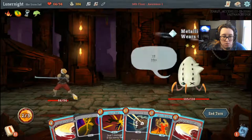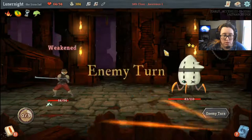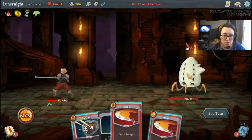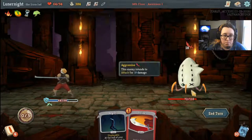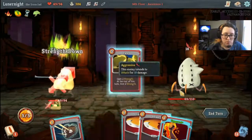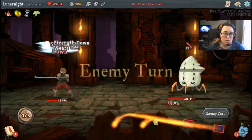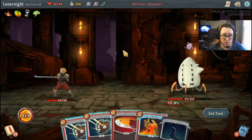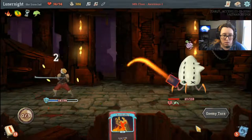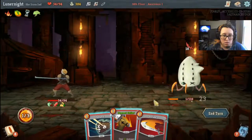You don't have Vulnerable so I'm not gonna worry about that. Flex, Uppercut, and hit. Your tail is in my mouth. Flex and Perfected Strike — oh, you're not dead.